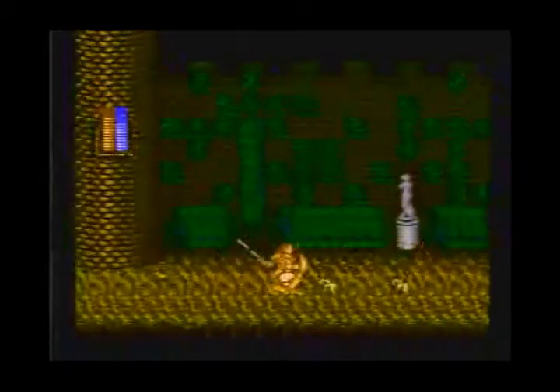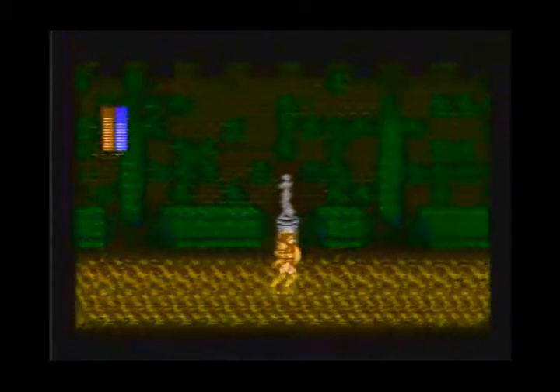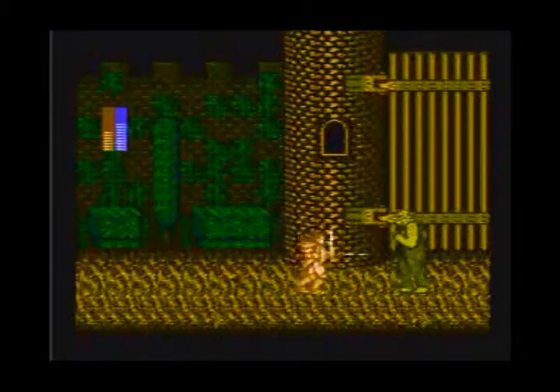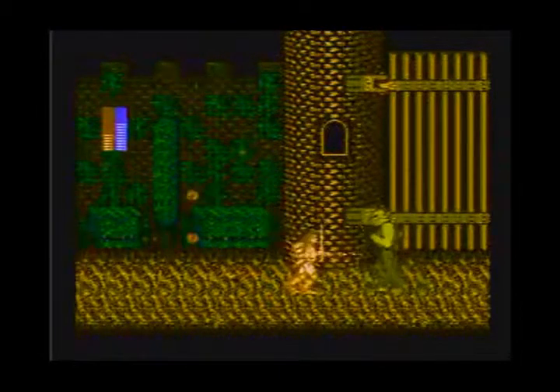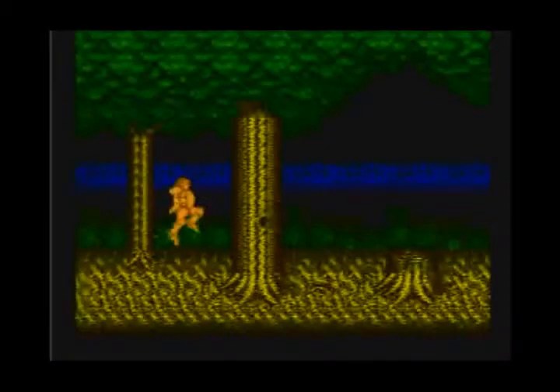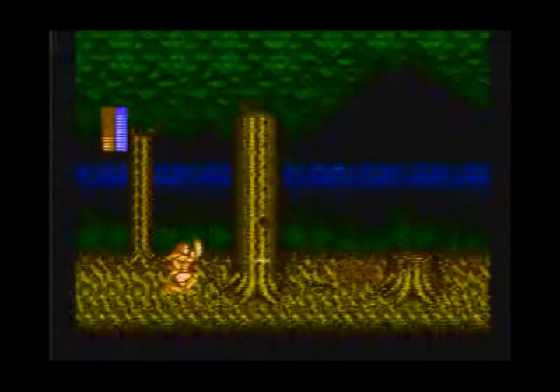As far as the status bar goes, the orange bar as you can see on the screen is actually my health. On the right side of the orange bar you'll find the blue bar, which is actually your experience points. Every time you fill it all the way up, you gain some more life and things like that, so you'll be able to fight longer, especially if you're playing this game later on.